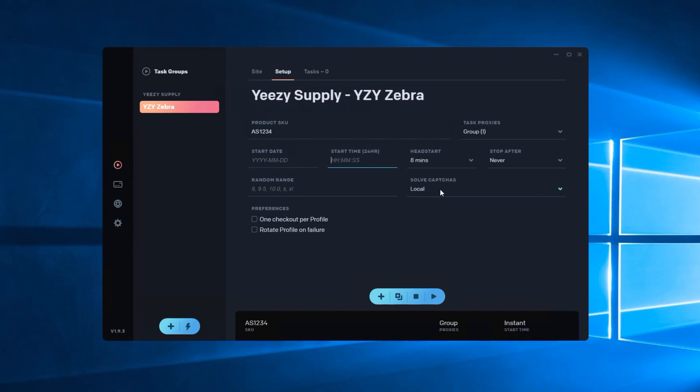Then there's captcha solving — you can either have it local using the in-bot solver or use AYCD autosolve, which we covered in the settings section. You can select one checkout profile and also select rotate profile on failure. One checkout profile means it shuts down profiles after one checks out. Rotate profile on failure rotates the profile to try not to use that same card again.